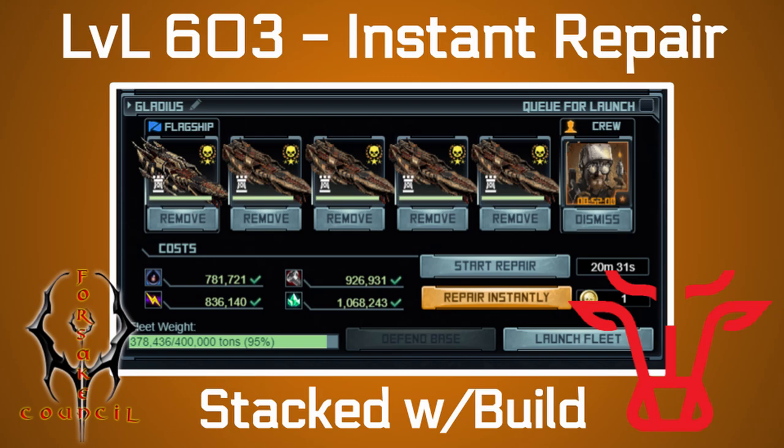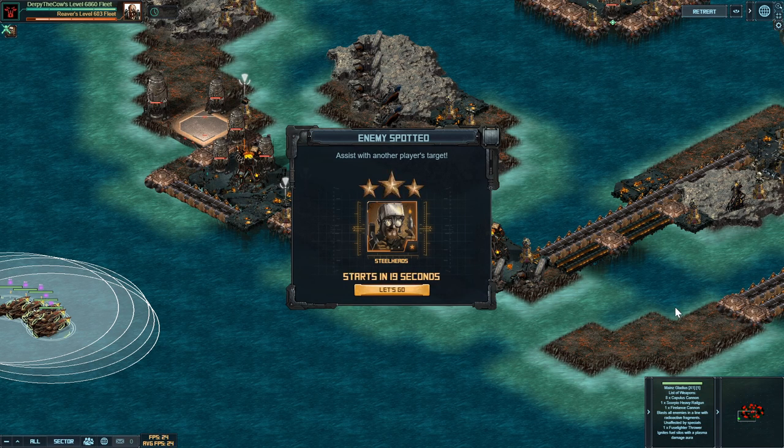If you are tired of hitting the Photon ECM targets, I have some good news for you. You can do the level 613 with the Gladius Fleet for fairly low repair stacked. Hey everyone, Derpy here. Welcome back to another Battle Pirates video. This is my method for the level 603 Gladius target.